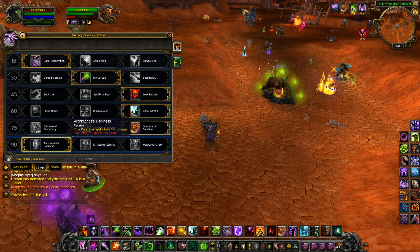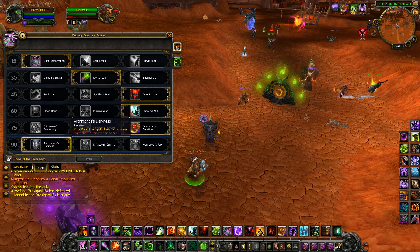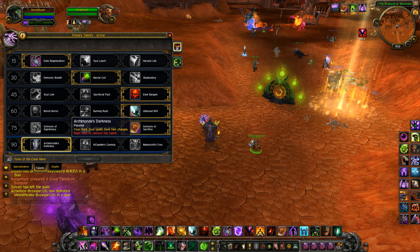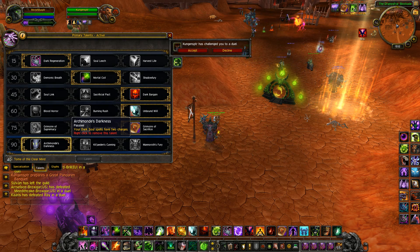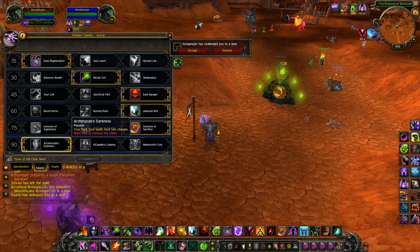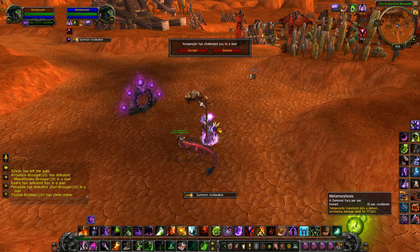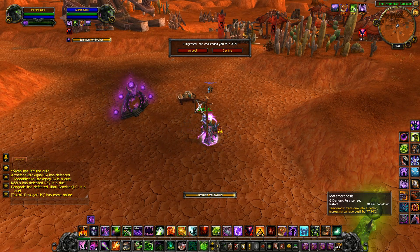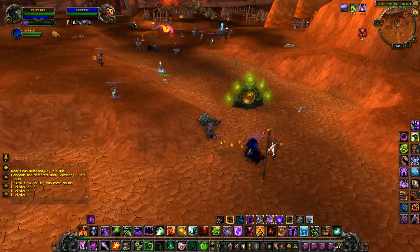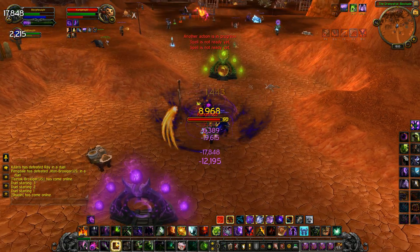Archimonde's Darkness is our second big change and it's awesome. As Demonology Warlocks we had a problem: our burst was really good but we couldn't split it — as soon as we tried to split it our burst wasn't good enough to finish someone off. If you want to force cooldowns you need to split your burst correctly. Now we can, because if you take this talent you get two charges of Dark Soul. Dark Soul increases your mastery by 30%. In Metamorphosis it gives us 77% extra damage, and if we activate Dark Soul Knowledge it increases our damage by 167%. So it's a lot more and it's great.